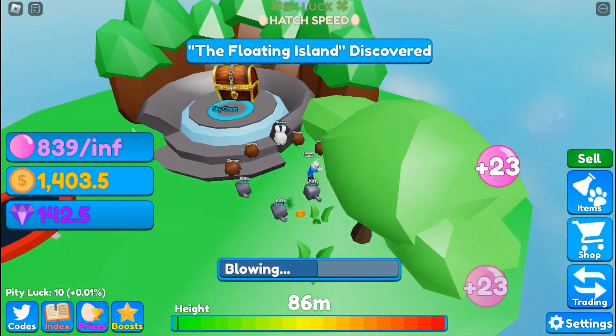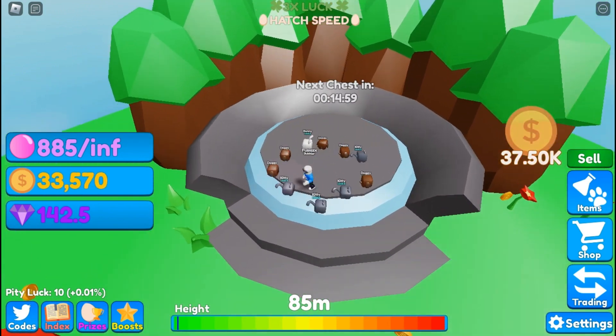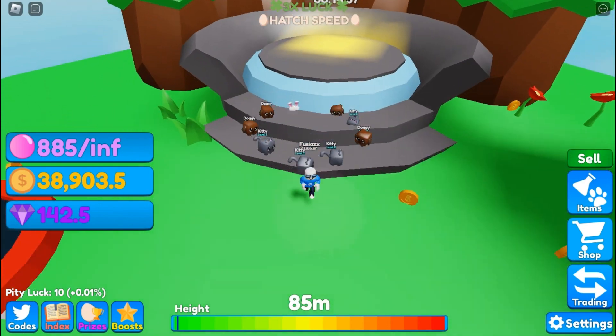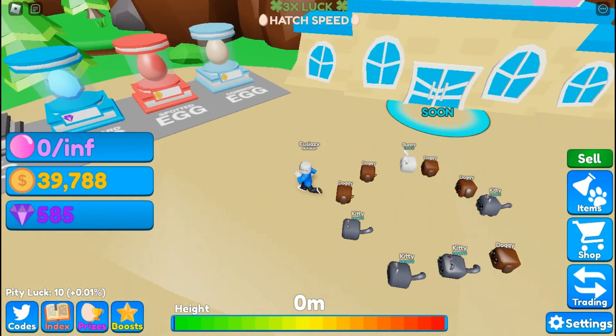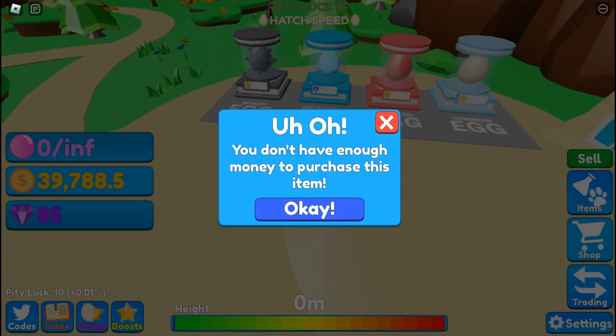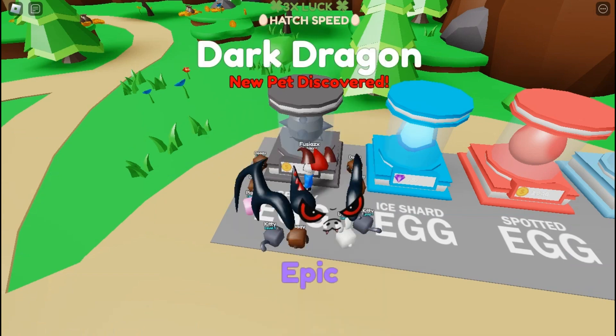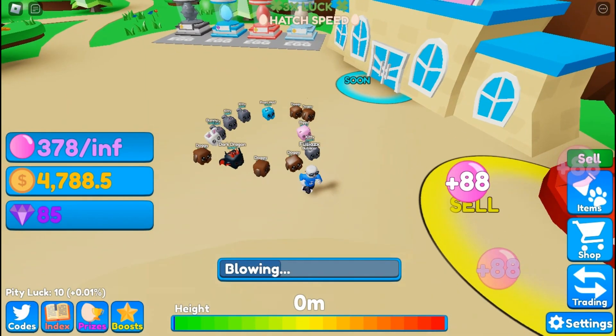There we go — a floating island with just a sky chest, and we claimed it for lots of coins. We're going to need those so we can get some ice eggs. Got a frost piggy and a dark dragon — not bad. We're going to get stronger from here.